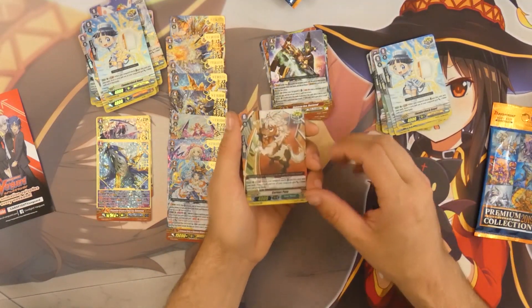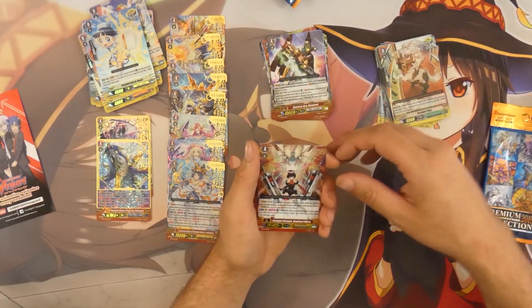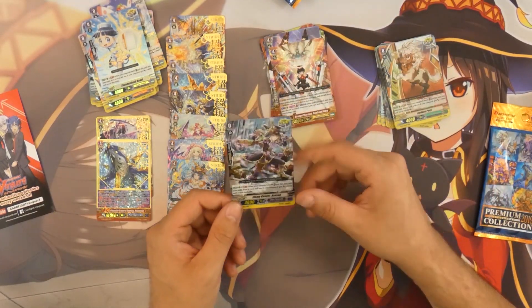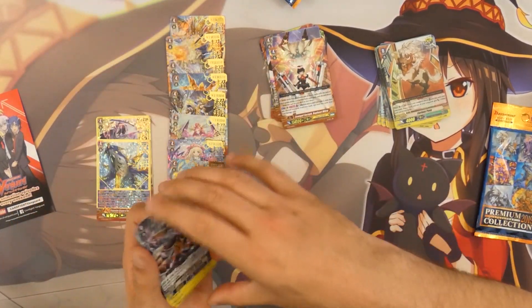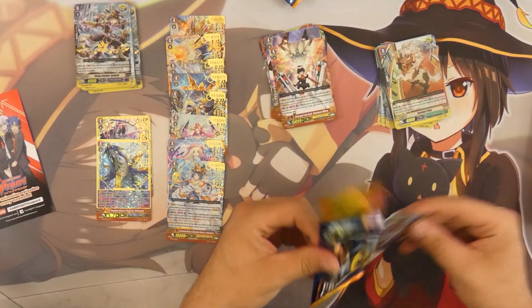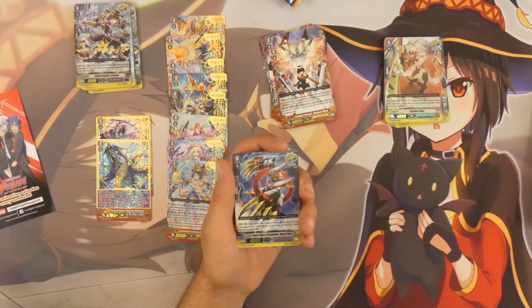For the second to last pack of box two, we've got the trigger for Great Nature, then we've got Raphael Mitra for Angel Feathers — not really a fan of that card. And then we've got a second hot stamp for Gear Chronicle — we're doing really well! These are the cards I want to see. These are golden boxes for me, holy crap — never been that lucky before!